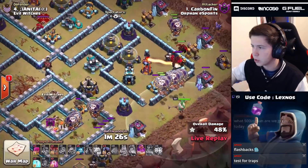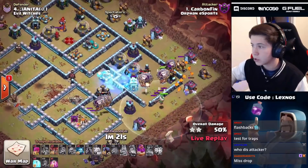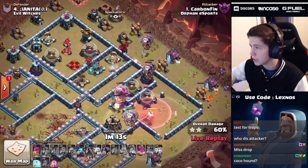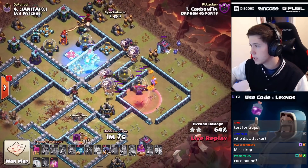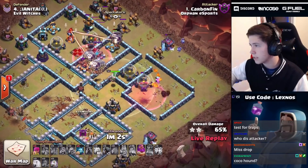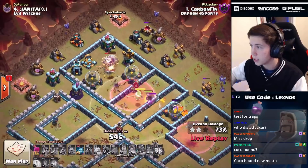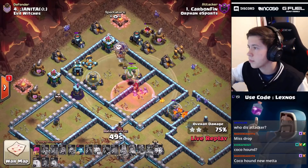Clean up minions are already down, only a minute twenty left on the clock. We have three headhunters to get the enemy queen on the backside. We still gotta get through two scattershots and a multi-target inferno - that's a lot of splash damage. Send the headhunters, Carbon! You're late, you're late! We have to pop the warden ability now to save the loons, and the headhunters are not inside the warden ability - that's unfortunate. But they still kill the enemy queen, and we get through the multi and the wizard tower.